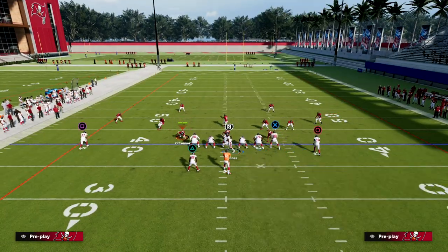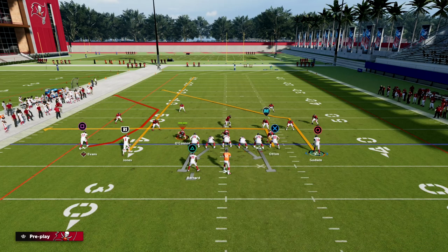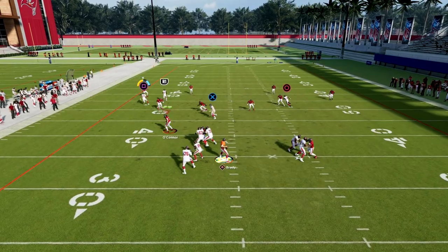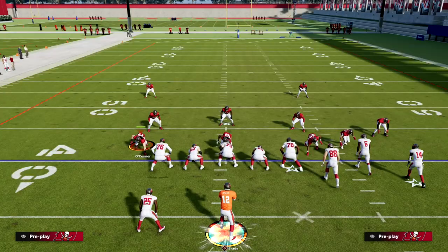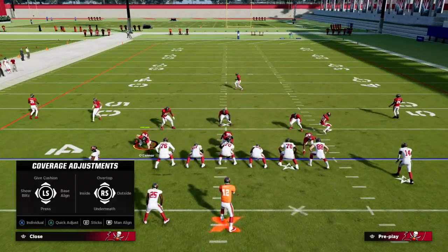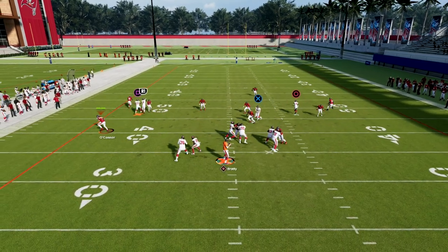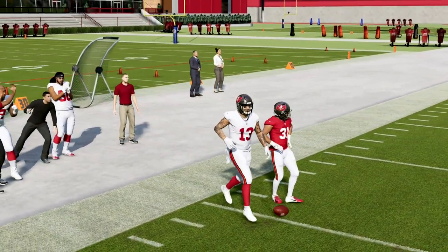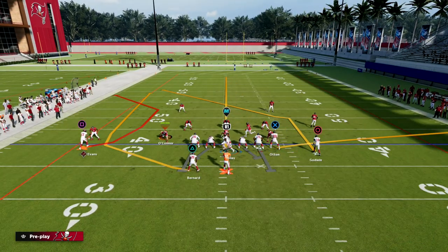It's even better if they're in a basic zone. If they're in cover four, notice that this receiver is outside — just slightly outside the numbers — and that zone will suck inside. We can freeform it down and outside at about 8 or 9 o'clock to attack that zone coverage. Now for cover three — even in a standard cover three — he sucks inside and I can throw that. In my opinion, this is probably the best zone beater in the game because it is so consistent against cover three, cover four, and cover two.